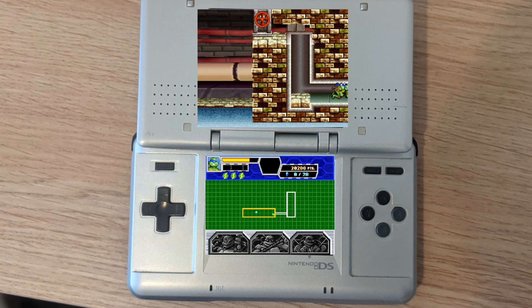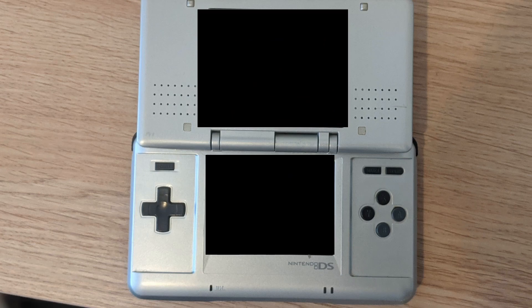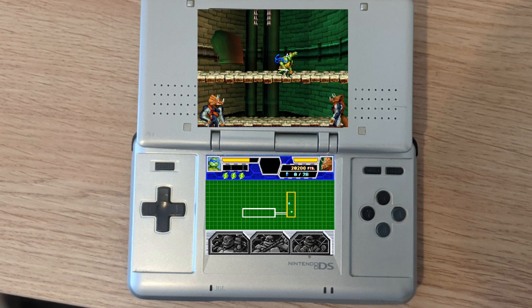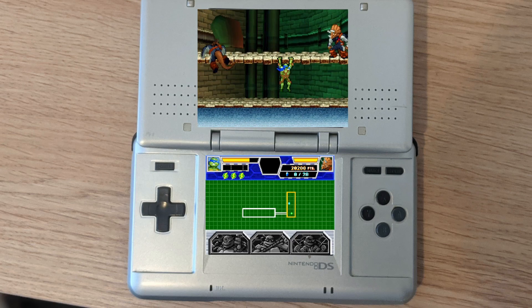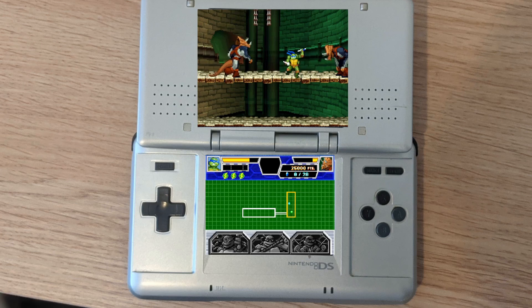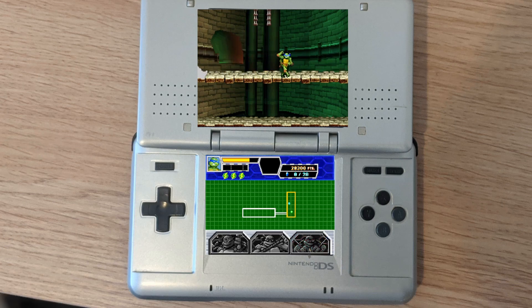Lots of innovations in the game, which is nice to see — puzzle solving elements using the touch screen. It's a bit hard to demonstrate with the emulator, but if you've got a real DS you'll know what I mean. Innovations like that keep Nintendo fans happy because the DS has a touch screen, and Nintendo is always about innovation with its consoles. Let's keep going and beat these guys.